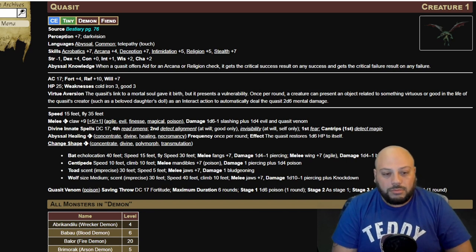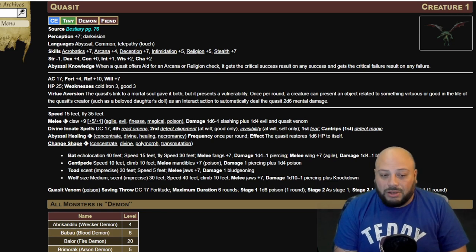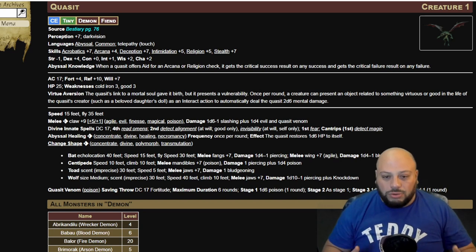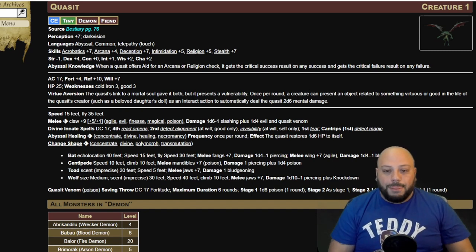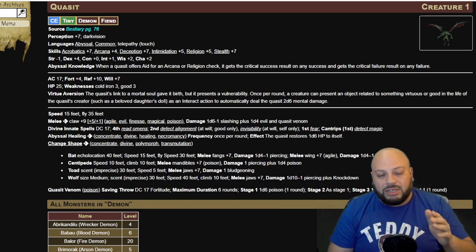Abyssal Healing: it's an action. Frequency: once per round. Effect: the Quasit restores D6 hit points to itself. Change Shape: this is a Polymorph Transmutation Concentration action. Basically, the Quasit spends an action to turn into a different kind of creature. So it can turn into a bat and get all those bat abilities, or it could turn into a wolf and get all those wolf abilities — including Knockdown. If you're playing with a Quasit and you didn't know what Knockdown was, now you know.